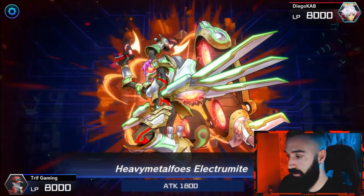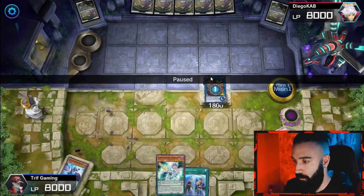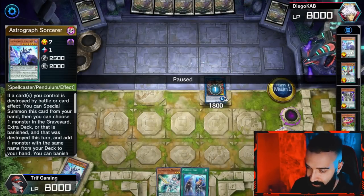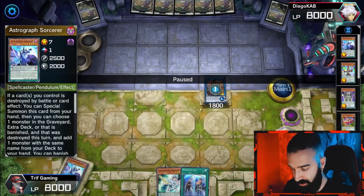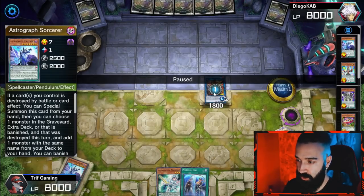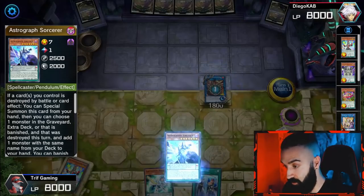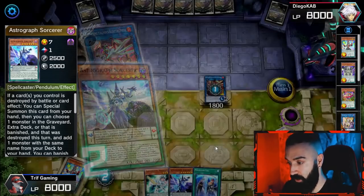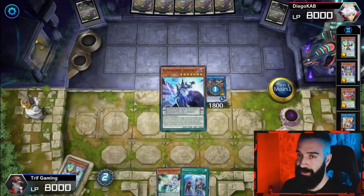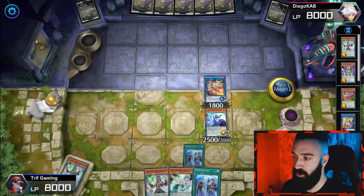Now I'm going to show what it means to summon from your extra deck. We're going to link summon into Heavymetalfoes Electromite — this is the most broken card in Yu-Gi-Oh history. What you want to send with Electromite 99% of the time is Astrograph Sorcerer. Electromite pops any card you don't want, you special summon Astrograph, and Astrograph adds back the destroyed card — so you get a free monster on the field and a free draw from Electromite.